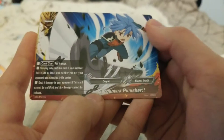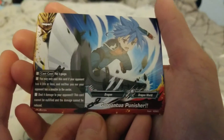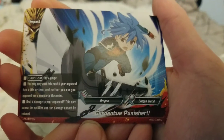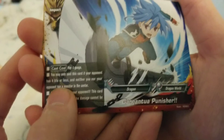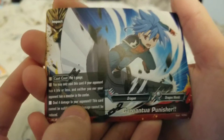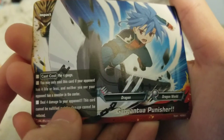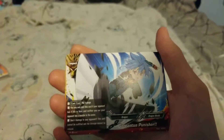Back to Buddy Fight — the other card we got was Impact: Gantua Punisher. This is the version he had before he gave it to Gao in like the first episode. This is a rare version of it. The cast cost is you pay four gauge, you may only cast this if your opponent has four life or less, and neither you nor your opponent has a monster in the center. Deal four damage to your opponent. This card cannot be nullified and damage cannot be reduced — basically your final move.